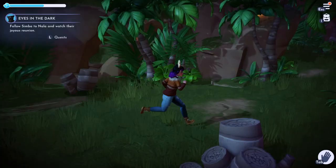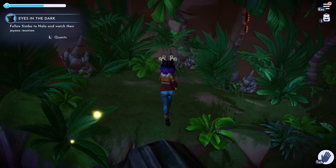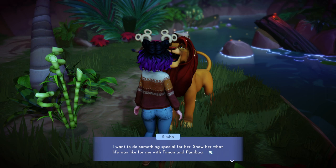Go ahead and talk to Simba, get acquainted with him, and then we're going to follow him back to where we just were so he and Nala can reunite. Then talk to Simba again — Nala is hangry, so we're going to make her some slimy yet satisfying bugs.